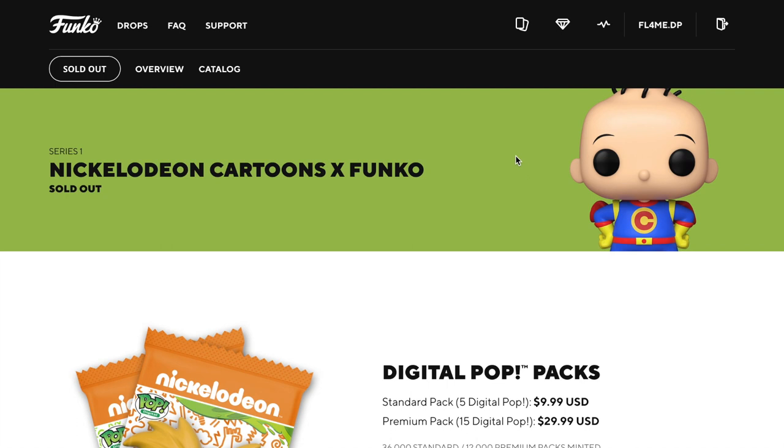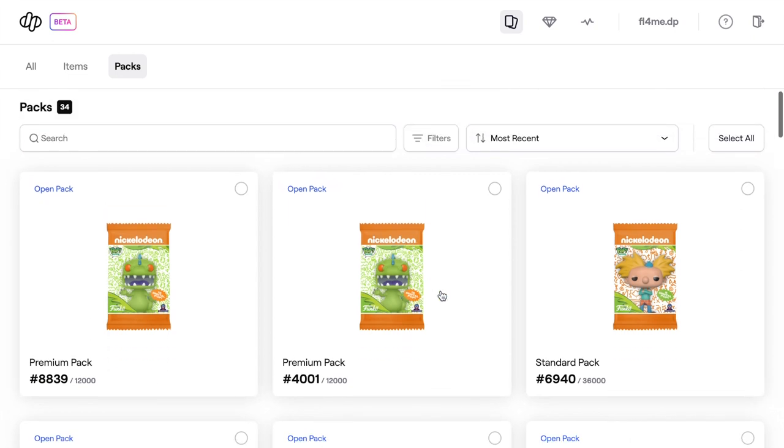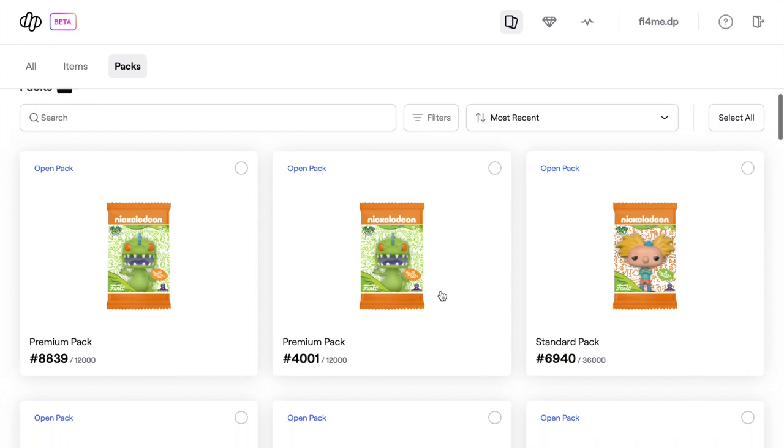We were going to get a lot more packs and do a big haul, but we couldn't because our WAX wallet is updating at the moment - always seems to happen on redemption day. I hadn't transferred it over and it's still sitting in there, so we'll have to use that for the next one. Let's go - shall we start with the premium packs first? Yes, let's do those first.